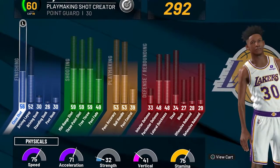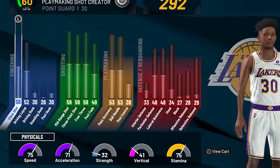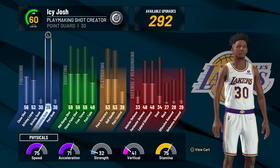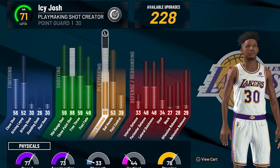The best way to get my points on this build is by throwing lobs, getting flashy pass assists, and then shooting three pointers. You definitely want to go for assists first because lob assists and flashy pass assists get you way more than three pointers. If you guys don't have a lot of VC, the first two things you want to upgrade for my points sake is your three pointer and your pass accuracy, just so you can throw lobs and shoot three pointers.